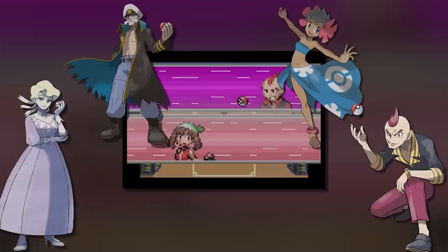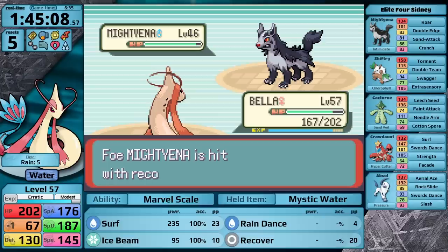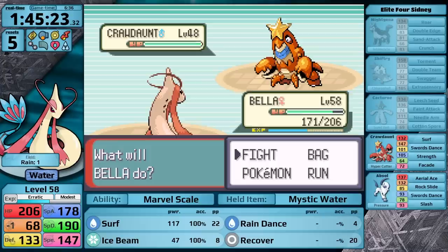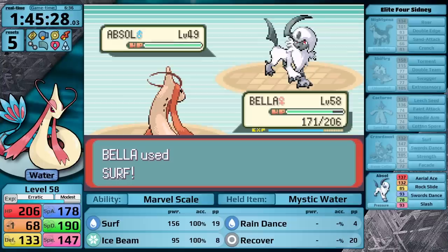Up first is Sidney. He leads with Mightyena. I go for Rain Dance on the first turn, Mightyena uses Double Edge, doing a little bit of damage, and now I am ready to start sweeping. Surf gets the one-hit, next is Cacturne — Ice Beam gets the one-hit — then it's time for Shiftry to also go down to a single Ice Beam. Crawdaunt is a bit annoying, but I have a rain-boosted Surf plus the Mystic Water, and that gives me a one-hit even though it's not very effective. The rain fades, but Surf still does enough damage, and Sidney's Ace, Absol, falls on the next turn.